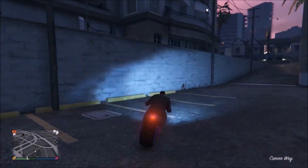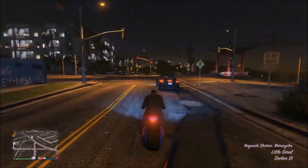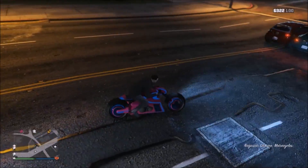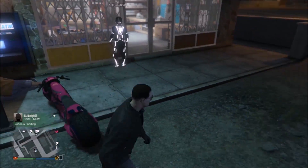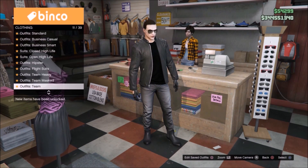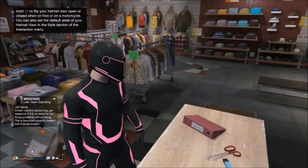Now I'm gonna show you how to get the Tron outfit. You go to the little hipster clothes store — not those fancy-looking ones, the teen-looking hipster fashion ones. Scroll all the way down to the very last category and there it is — that's how you get everything. Comment, rate, subscribe — welcome to the channel, I play PS4 so add me.